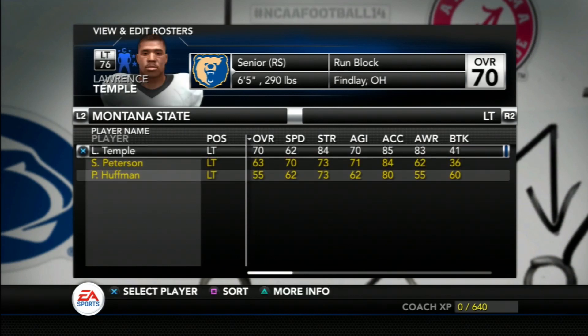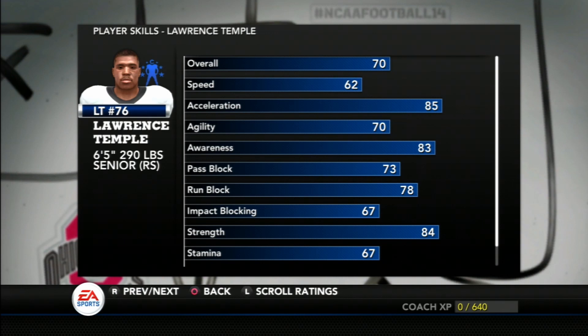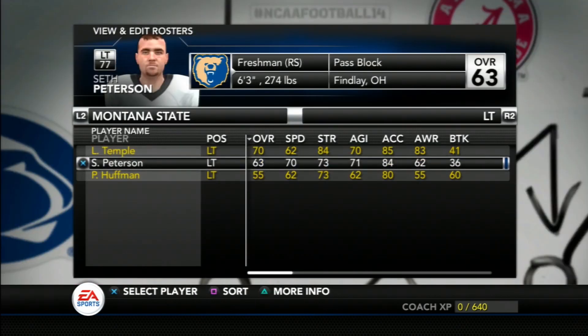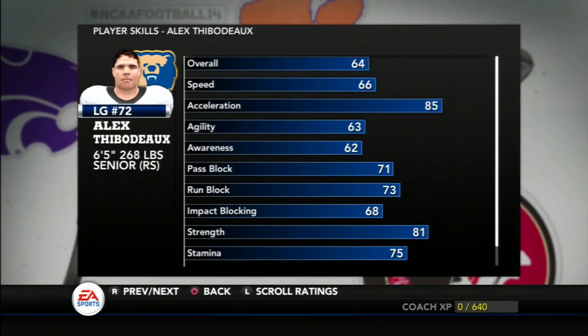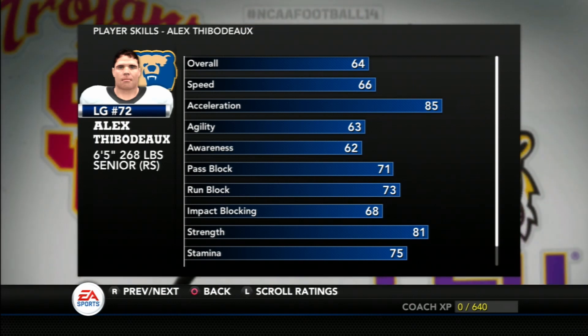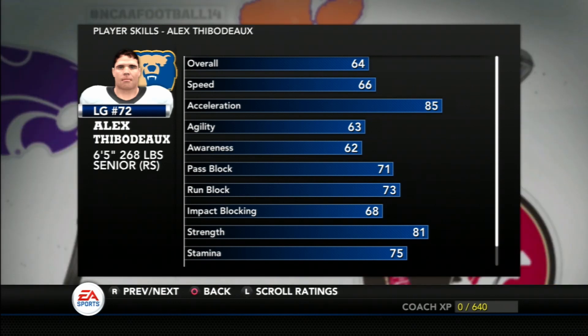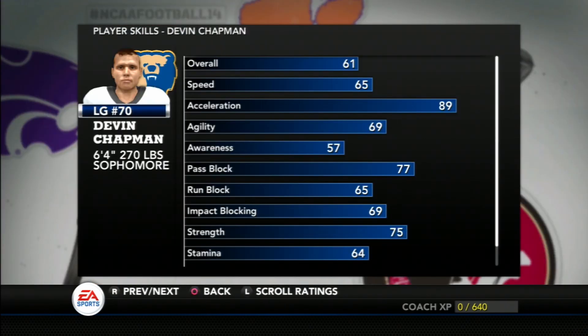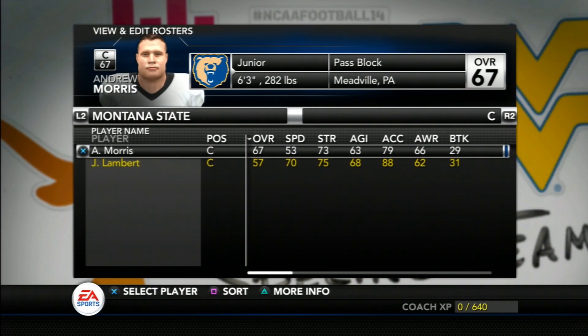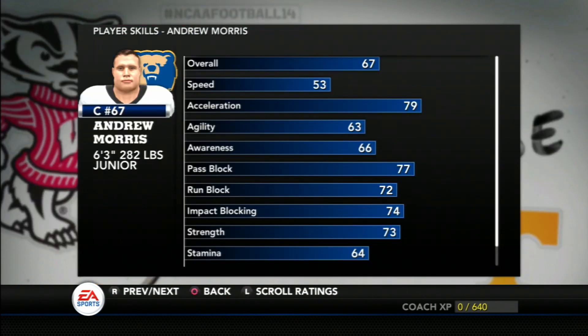The Grizzlies' offensive line is anchored by senior left tackle Lawrence Temple — good size and strength, a bit more inclined as a run blocker. The depth behind him is a couple of freshmen not yet close to the field. At left guard is another senior, Alex Thibodeau — very undersized at only 268 pounds, but a more balanced lineman who makes up for that deficit in weight by being quick and strong. Devon Chapman is listed as a left guard but the sophomore will be starting at right guard this season — a bit undersized like Thibodeau, but with a great knack for pass blocking and honestly the best option we have at the position.